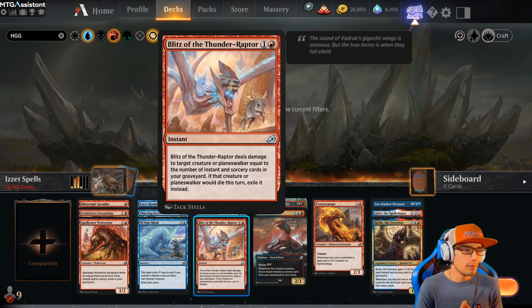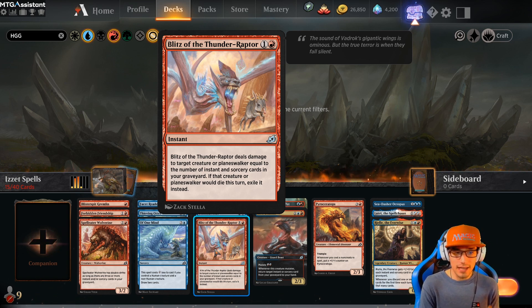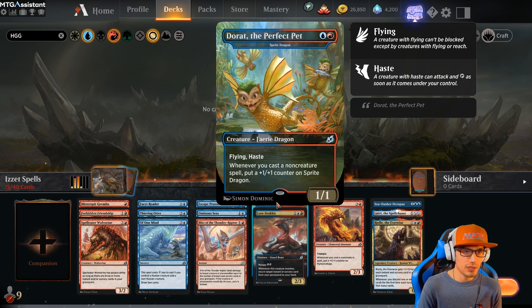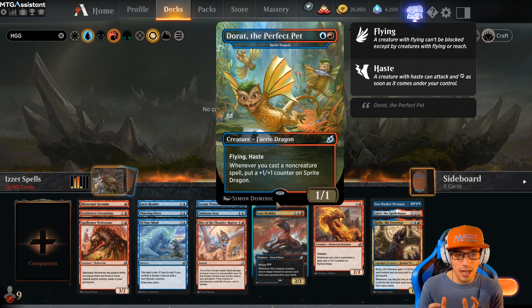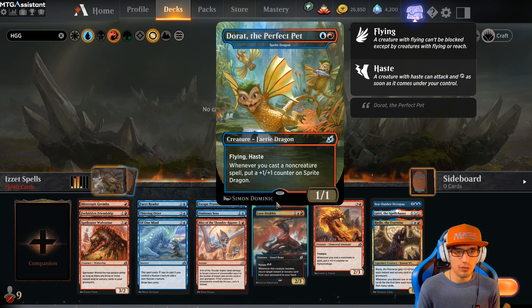Moving on to Blitz of the Thunderraptor — our best removal card, an instant. Blitz of the Thunderraptor deals damage to target creature or planeswalker equal to the number of instants and sorcery cards in your graveyard. If that creature or planeswalker would die this turn, exile it instead. The best card of the deck is Dorat the Perfect Pet, or Sprite Dragon. It has flying and haste, comes in as a 1/1, and whenever you cast a non-creature spell, put a +1/+1 counter on Sprite Dragon. Oh my god, that's going to get out of control — and it has flying, a form of evasion. So that's really, really good.